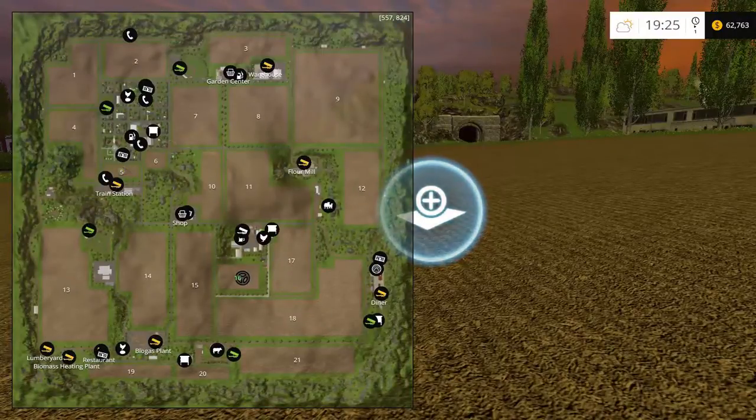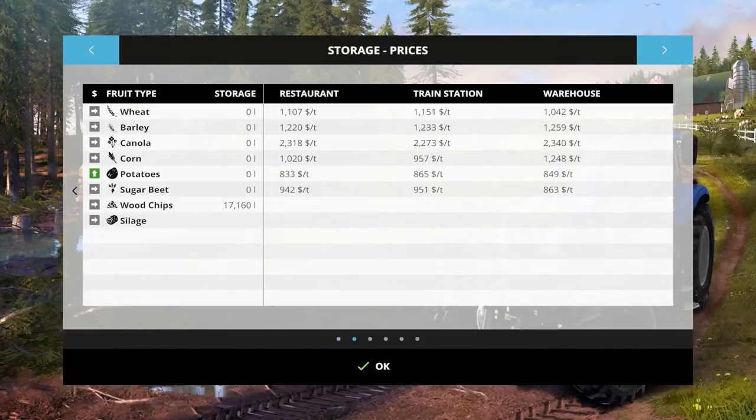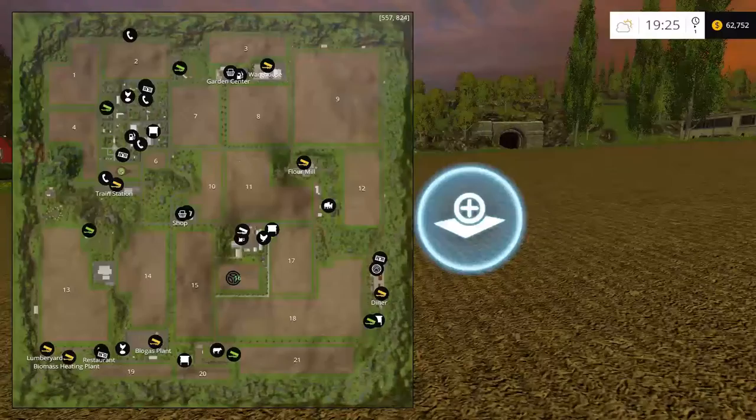I've been doing some thinking and I really feel like I need more fields, but I don't have a lot of money to work with. I'm gonna buy field five over by the train station and possibly field six. Looking at our information, the train station has high purchase prices — barley looks decent, but train station is actually the highest on wheat, so let's plant wheat.